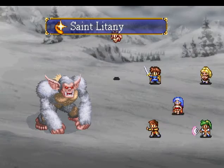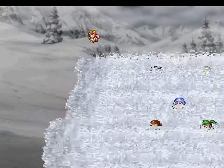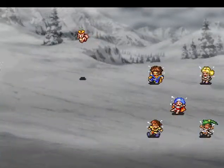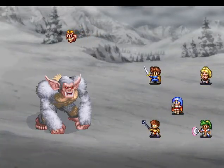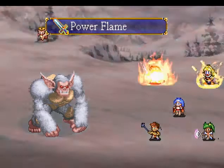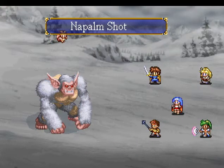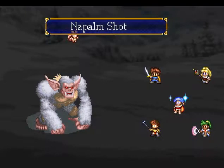It also helps to be around level 23 or 24, mostly so Ronfar can heal faster than the Missing Link can attack. The avalanche only dealt about 27 HP to Hiro, so again, having Saint Litany on Hiro is the way to go. Yeah, at least level 23 or 24 so Ronfar can be faster.